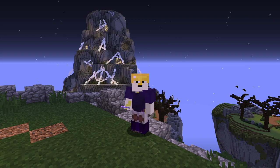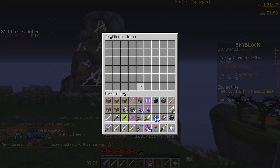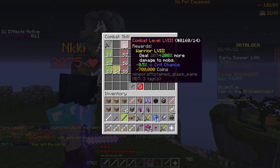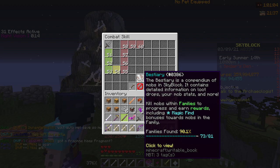Hey guys, my name is Agent and welcome back to the Scalabop video. Today I'll talk about the new Spider's Den update along with the Combat update and a lot of new stuff. They had a new update today where Combat 60 is now a thing. If you go into your Scalabop menu and into your Combat menu, you can see it goes all the way up to 60 — just more damage, more crit chance and stuff like that.